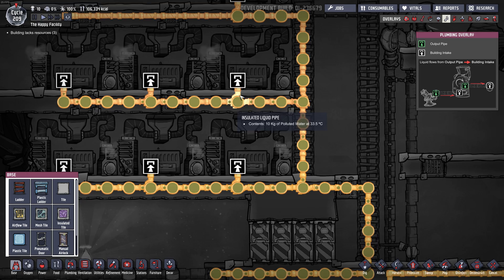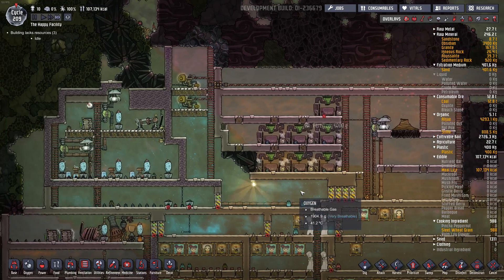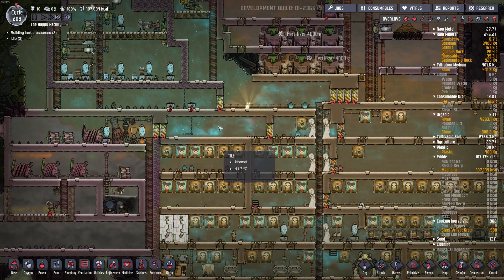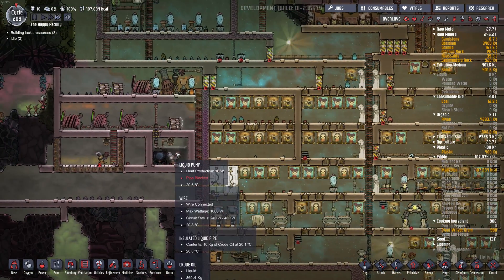Any hot polluted water you send into the fertilizer makers — it's just going to destroy that heat. The same goes for hydroponic tiles. Any hot polluted water that you send to a plant, it's going to get destroyed and the heat will get removed.